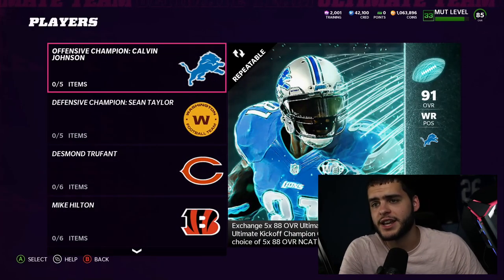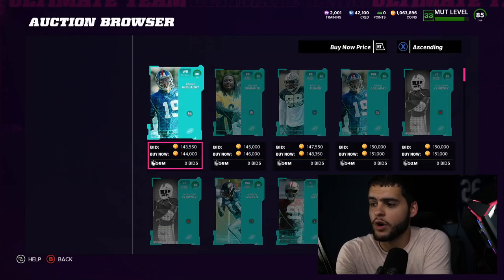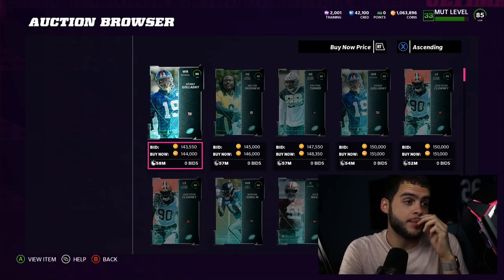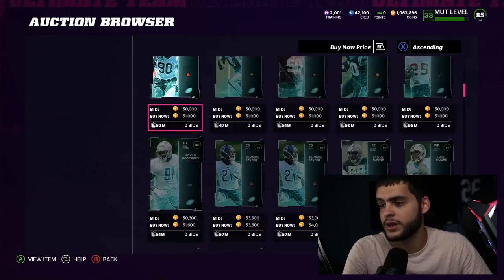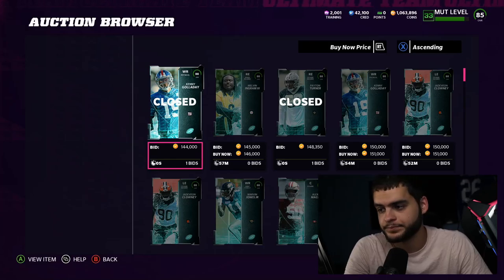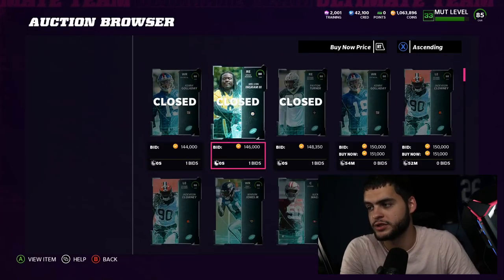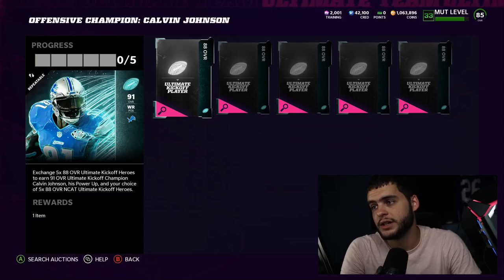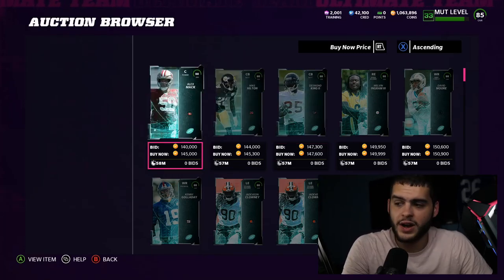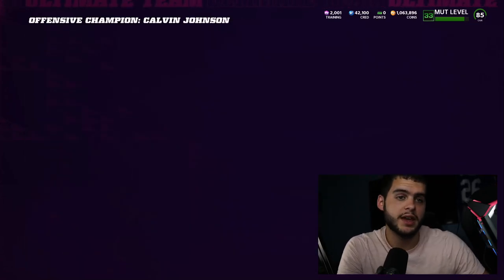What you want to focus on is the Calvin Johnson set — it takes five of these guys. Right now five of them go for approximately 144k, and that's going to change throughout the day. I'm guessing they settle around 135–150k. If they settle at 200k, that's a million coins for the set. I'm hoping they drop to around 135k as more people start playing. So at 135k each, five of them comes to 675k total to complete the set.